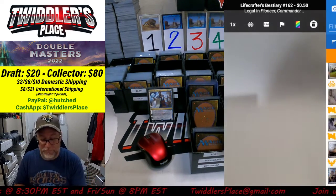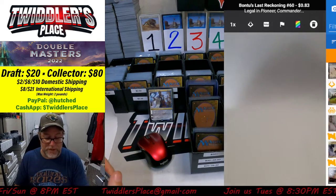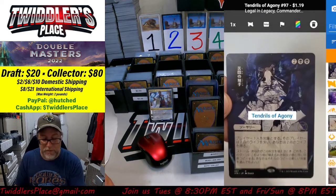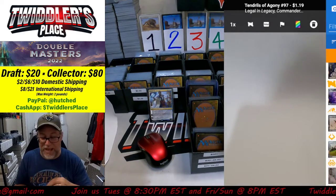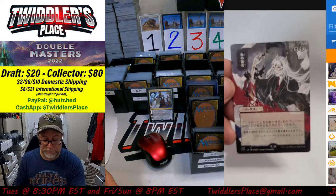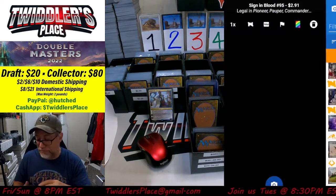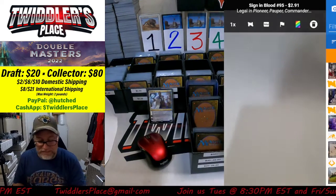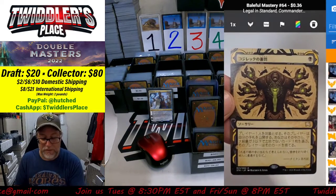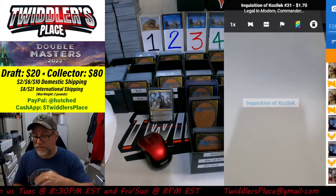Lifecrafter's Bestiary, no good. Bontu's Last Reckoning, no good. Getting into a little bit of Kamigawa. Eater of Virtue, no good. Tendrils of Agony, number 97, at $1.19 — we'll put that in the buy-in box. Sign in Blood, number 291 — coming down, so we'll put that in the $2.50 box instead of the $3 box. Baleful Mastery, 36 cents. Inquisition of Kozilek, $1.70 — pretty cool looking card — we'll put that in the $1.50 bin.